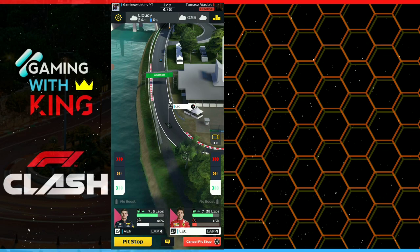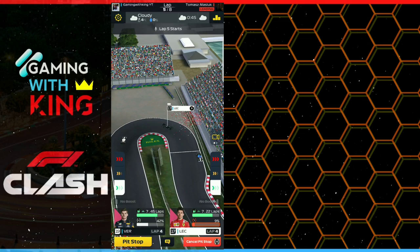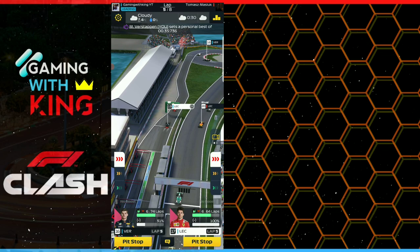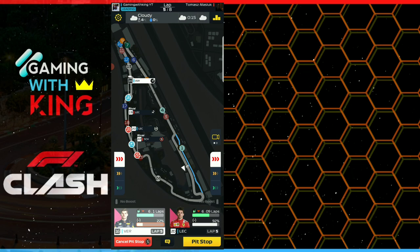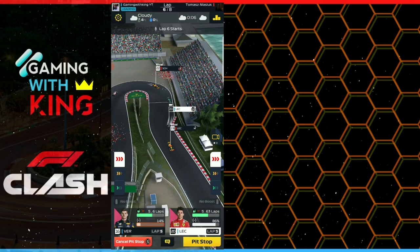We want to boost Verstappen from the top of the hill behind Leclerc. So we're going to boost Verstappen from right around here as we boost Leclerc into the pit — and boost Verstappen from right around there as well. Beautiful exit there from Leclerc and he's going to be boosting to the finish, while Verstappen comes back now to soft tires and boosts to the finish. As you can see, the rival's Leclerc will be going to pit, and our Leclerc will take the lead.